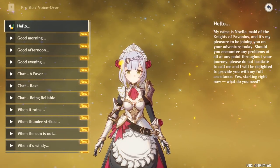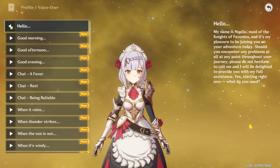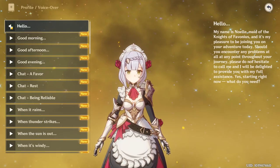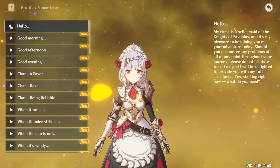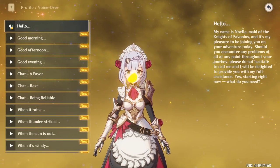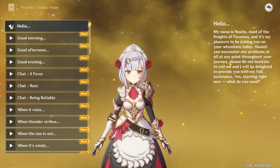My name is Noelle, maid of the Knights of Favonius, and it's my pleasure to be joining you on your adventure today. Should you encounter any problems at all at any point throughout your journey, please do not hesitate to call me, and I will be delighted to provide you with my full assistance. Yes, starting right now. What do you need?